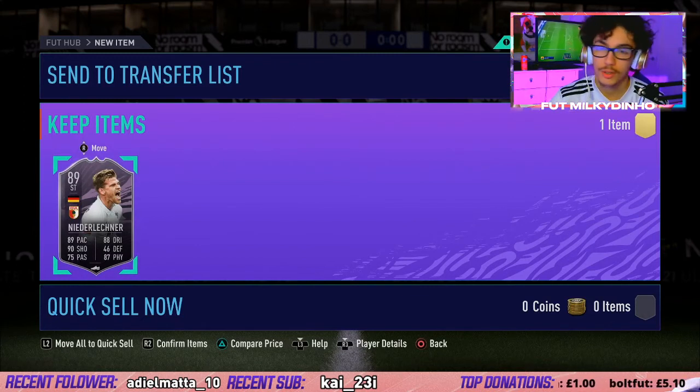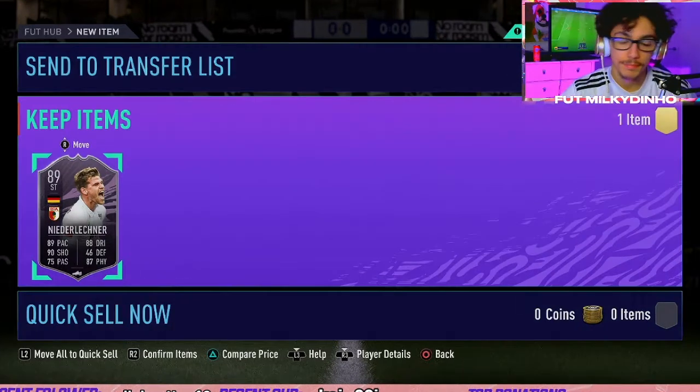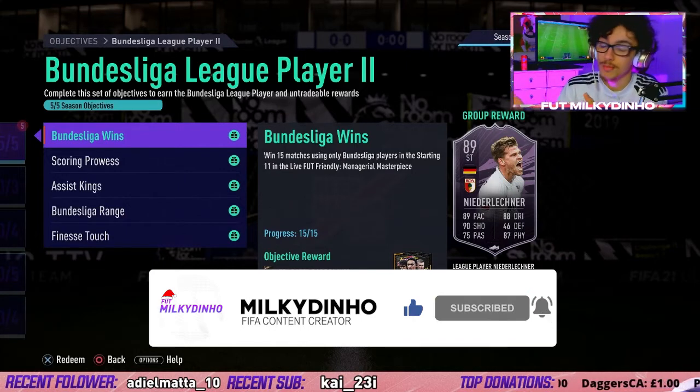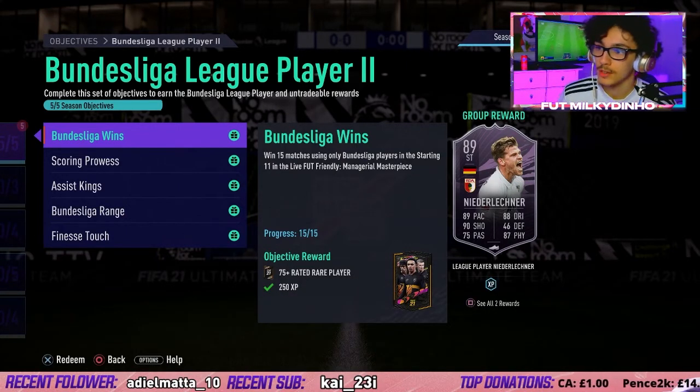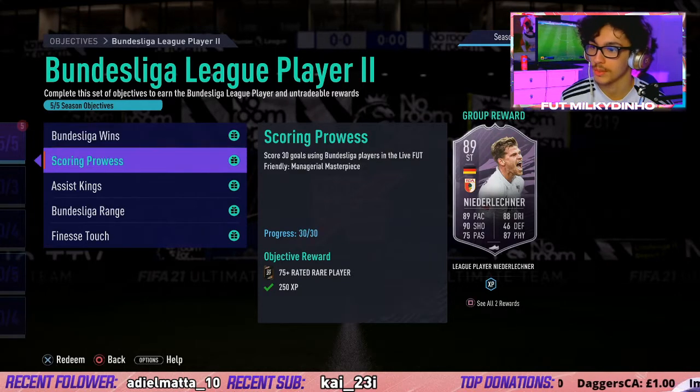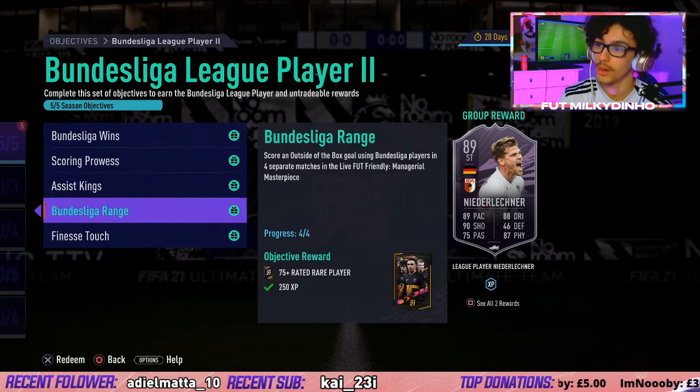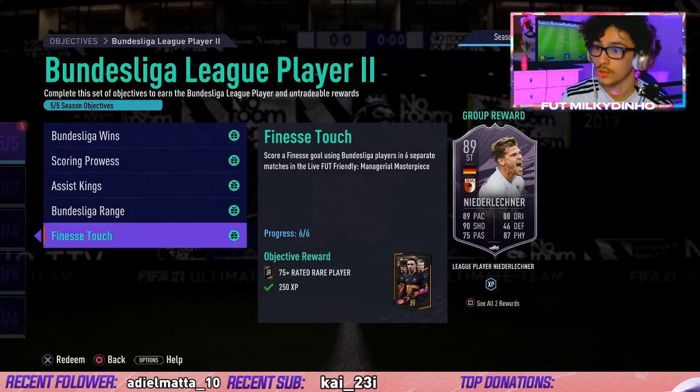In today's video we're going to show you how to get this card the quickest way possible. The way to complete the Bundesliga League of Players card - I don't know how to say it but that's probably a good name. You just need to get 15 wins in Bundesliga using Bundesliga League of Players in your starting 11 in Managerial Masterpiece. Go to the Friendlies tab and play Managerial Masterpiece. Score 30 goals, assist 20 goals, score an outside-of-the-box goal in four separate matches, and score a finesse shot goal using Bundesliga League of Players in six separate matches.